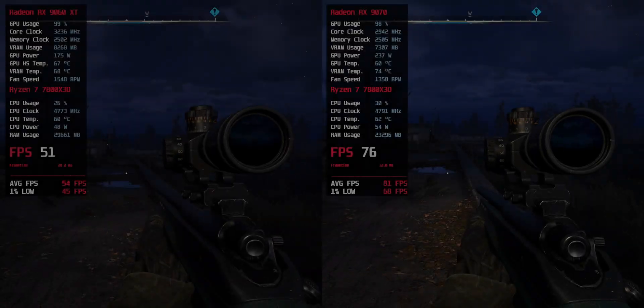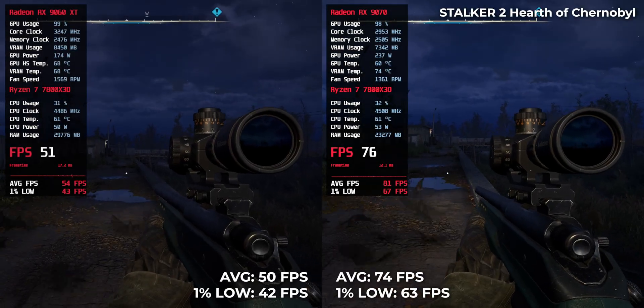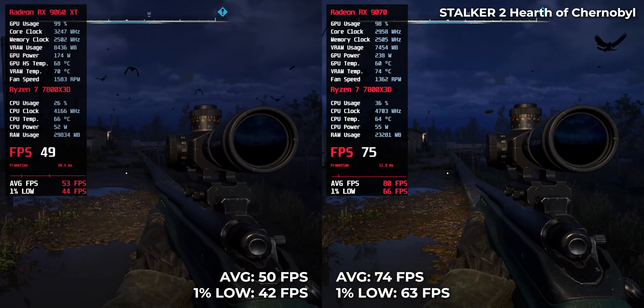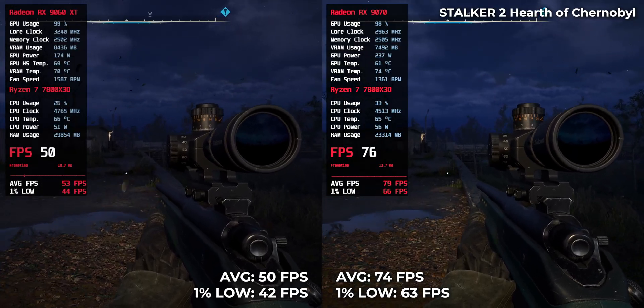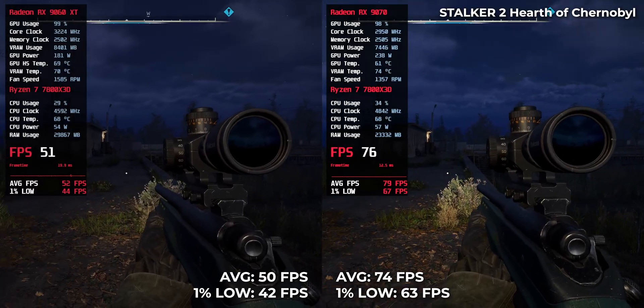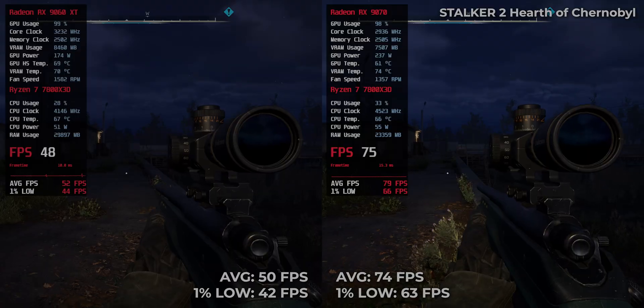Stalker 2 is atmospheric, demanding, and still not fully optimized. The RX9070 pushes 74 FPS while the RX9060 XT lands at 50 FPS. Both are technically playable, but the RX9070 avoids those sub-60 drops that can ruin immersion.